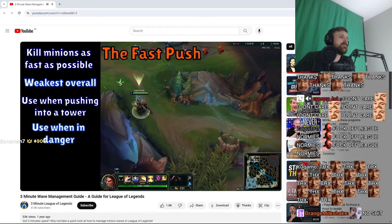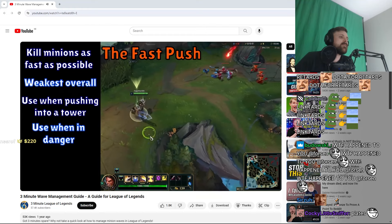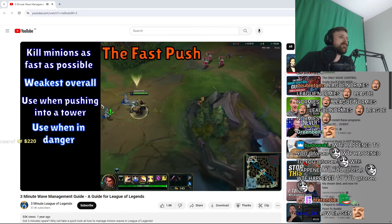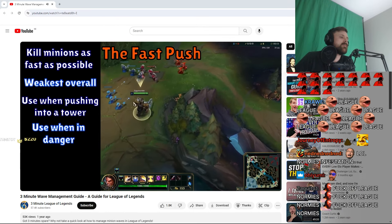The second reason to fast push is if you're in danger. For example, if you've got low health and you're at risk of being killed, or if you know the enemy jungler is looking your way, fast pushing is a quick way to get yourself out of that lane and buy yourself a small amount of time to fall back or have backup arrive.